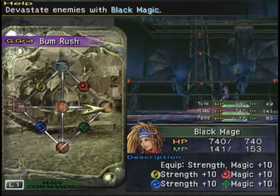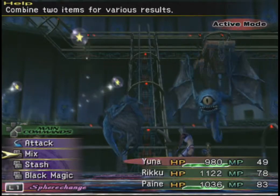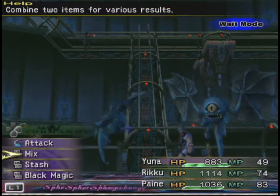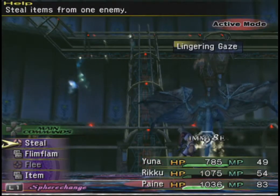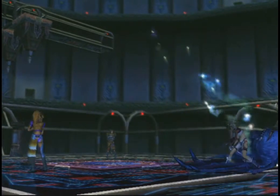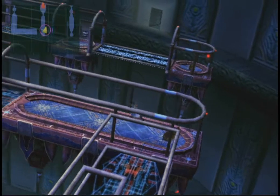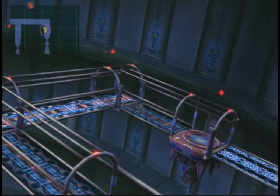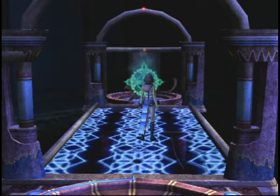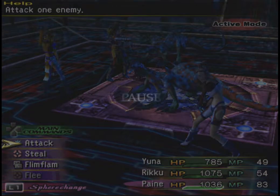Alright, let's do this. That was a lot of damage from Pain there — was it Thief? Yeah, there is treasure down here, fortunately. Get three Remedies. Now that we've got the Alchemist, item steals can be quite useful, since our item stock is essentially ammo for it. The Flans, Skinks, and Vertigos are the only three fiends you fight down here.